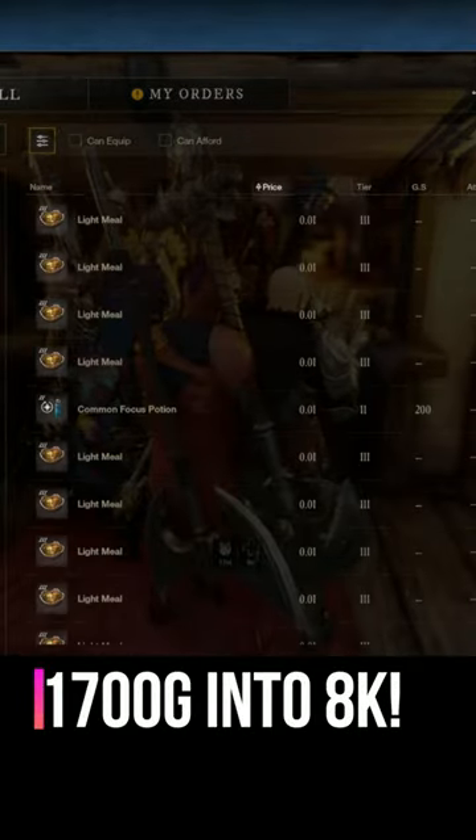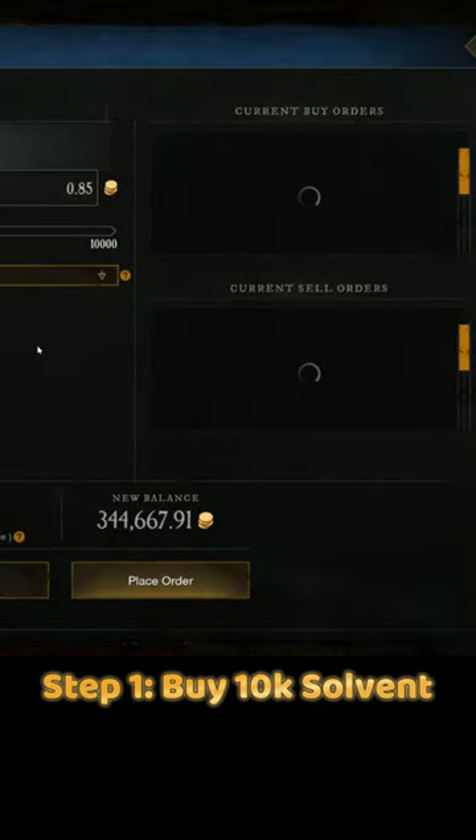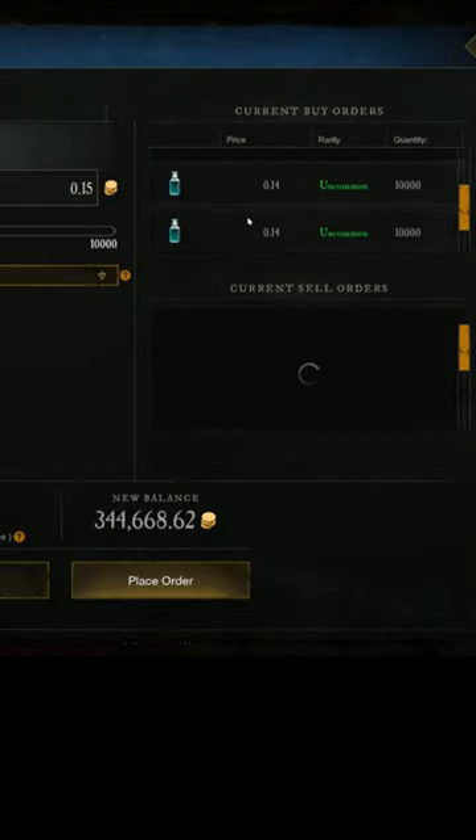Turn 1,700 gold into 8,000 every two days. Step 1: buy 10k solvent at 15 cents each.